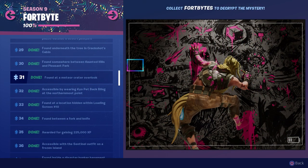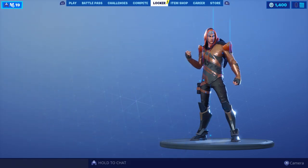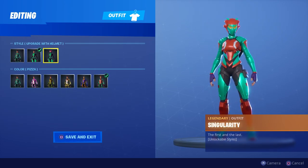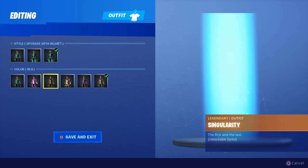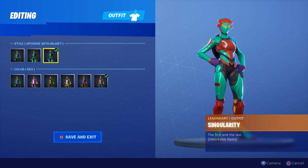It looks like all you get basically is the loading screen — well, that's to say you also got the Singularity skin. And if you completed all 100 of those, even though it didn't alert me, you now have the helmet style upgrade. So now we have all three styles — the final form of Singularity — plus all the things you got along the way, like the pickaxes and gliders. There's definitely incentive to collect all 100 FortBytes, especially if you want this final form of Singularity.